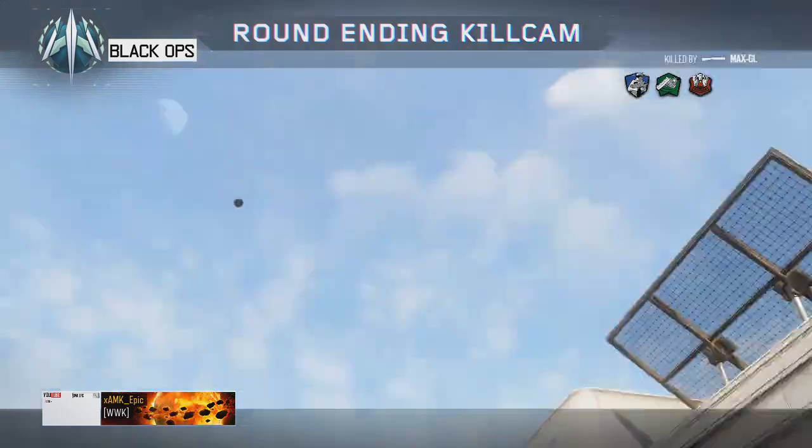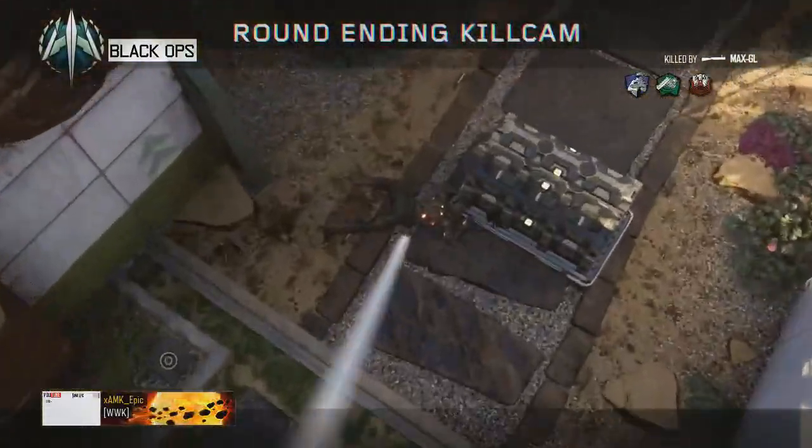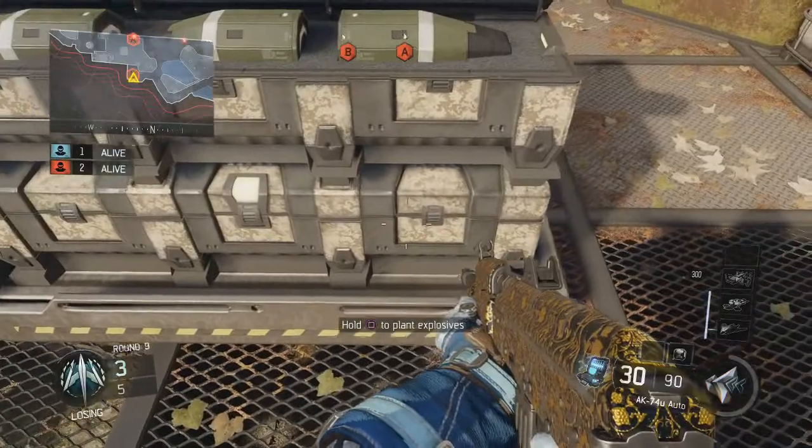Pause and screenshot right there — that's how you want to do the lineup. While crouching in that corner, shoot that tube and you're going to get a really nice one which goes through the canopy on Combine.